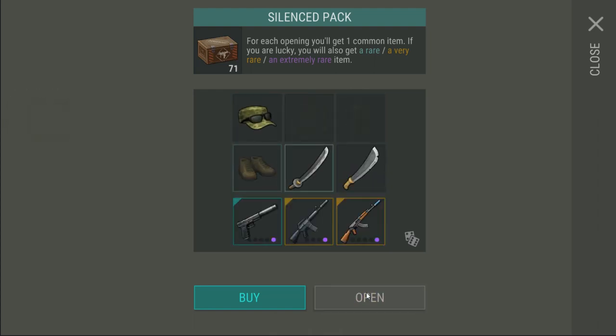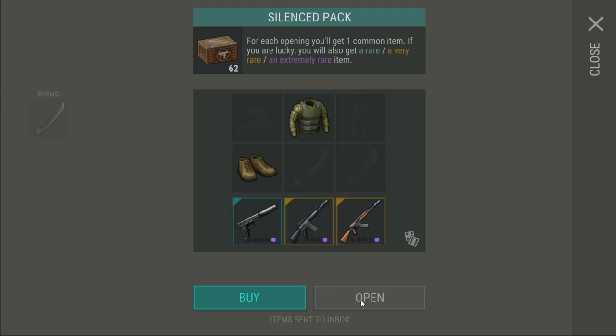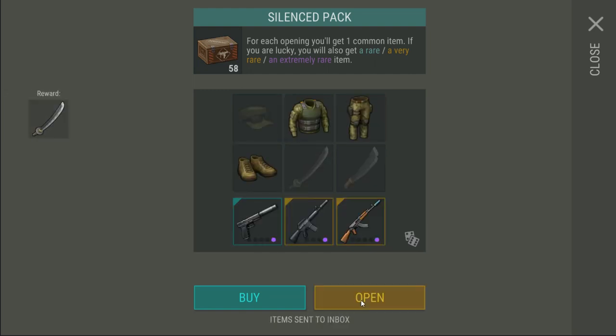To stop this video from being over an hour long, I'm going to only look at the silenced pack. The silenced pack can give you a full set of tactical armour, a machete, a katana, and then as rare and very rare: a Glock, M16, and AK-47. This pack costs 89p per pack, approximately $1 per pack, so for $1 you can potentially spend it and get one single tactical hat.